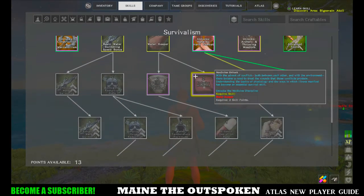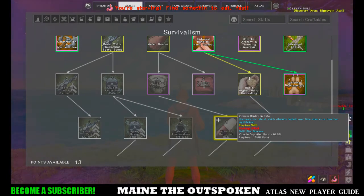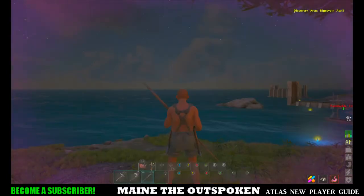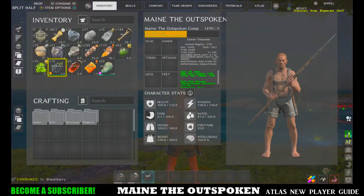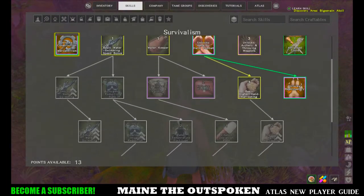The Medicine tree becomes important later on when you get into PvP. You'll learn how to make med kits that can heal you and your teammates. The Cooking and Farming tree is very useful — you'll learn how to make different foods and drinks which give your character buffs, making you do more damage or take less damage. The vitamin depletion rate skill is also useful, slowing down how fast your vitamins — those colored bars on the right side of the screen — drain.